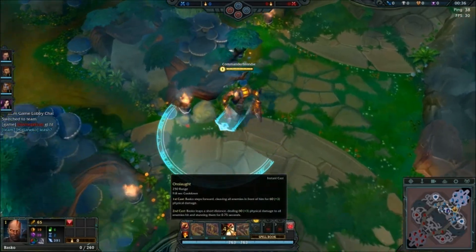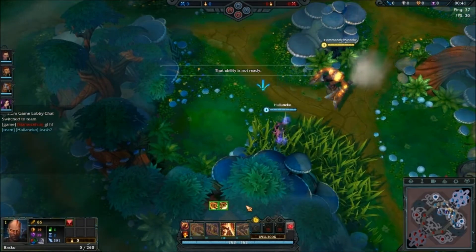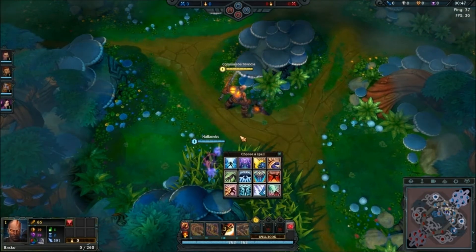The first jump just does cleave damage, as you can see. And the second jump does an AoE that stuns and deals the same amount of damage. So that's pretty nice.